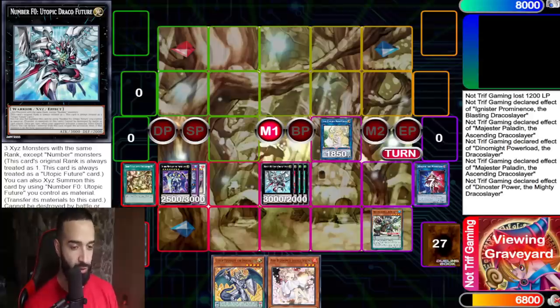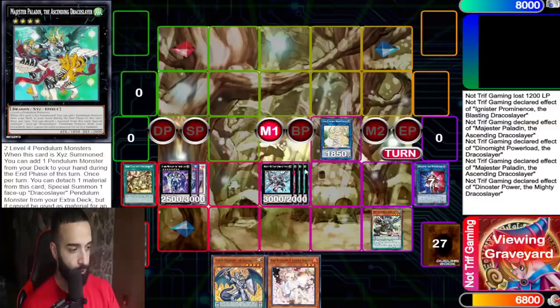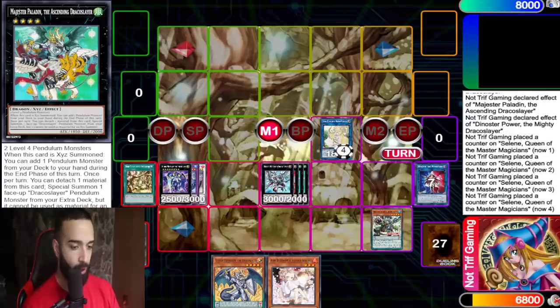You might think: 'Triff, this is just three negates.' But it's not just three negates — it's a mid-range combo deck. What we use Draco Future for is double Magister Paladins. You add two pendulums to the end phase as follow-ups.